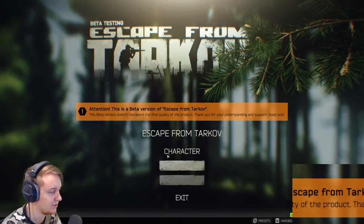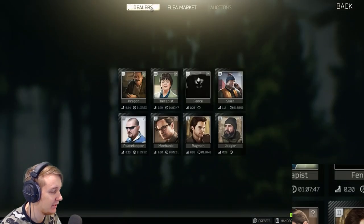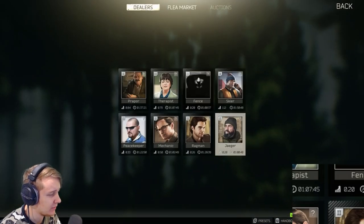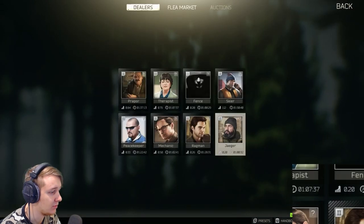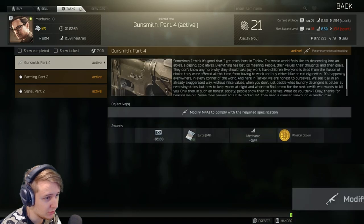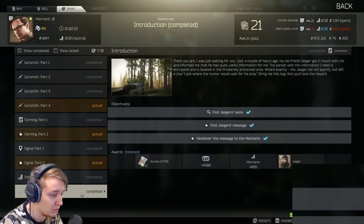Hey boys, so today I wanted to talk about the new trader whose name is Jäger and how you can unlock him. When you start the game he will be locked, and he's locked behind one of the quests. That quest comes from Mechanic. After you complete a couple of tasks from Mechanic, you're gonna get a quest called Introduction.